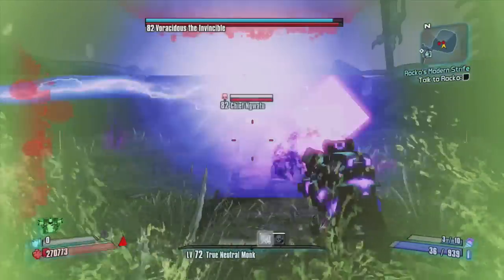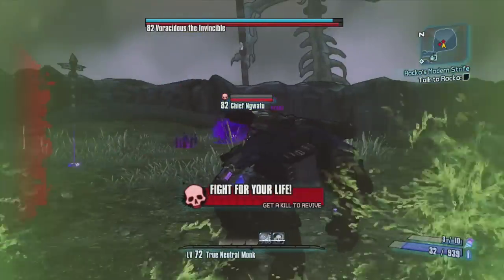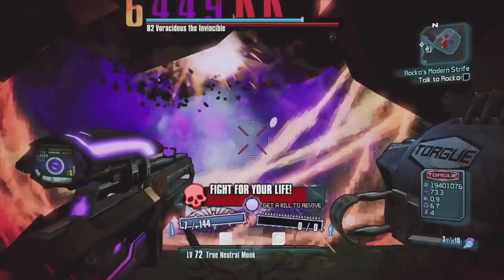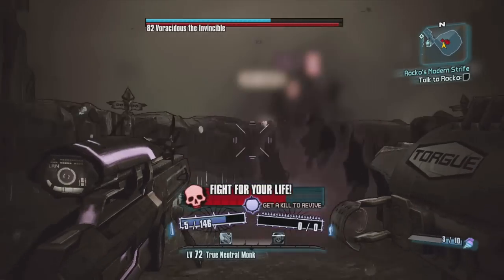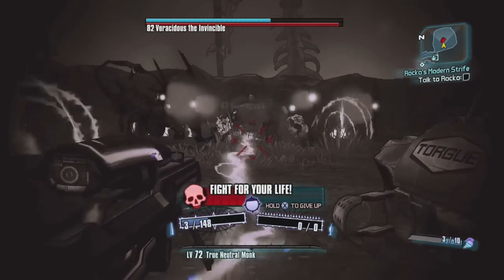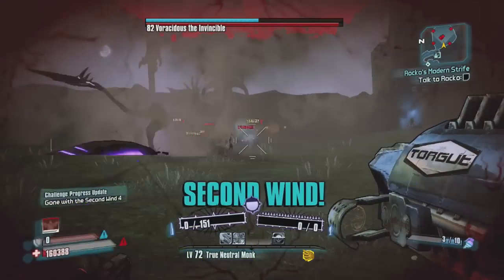Really what you're doing here is biding time. You're putting shots on target so that you can get your Gunzerk going again quickly. Then you switch to this and watch how quickly you can take out shields, and then the little midgets pop up so you can get revives off of them.